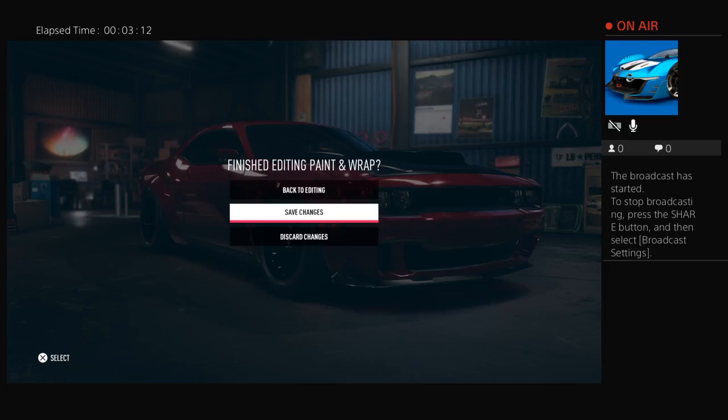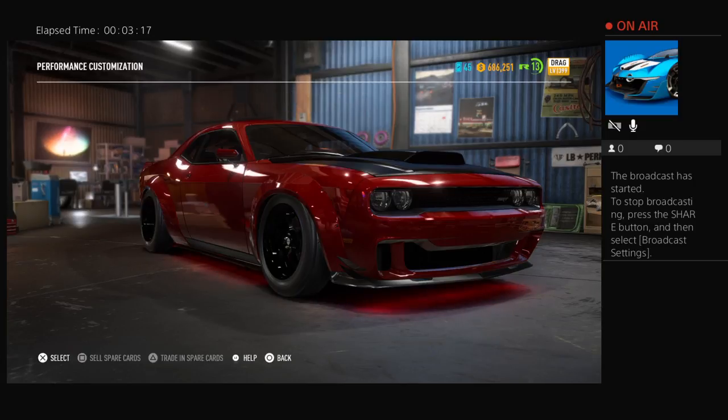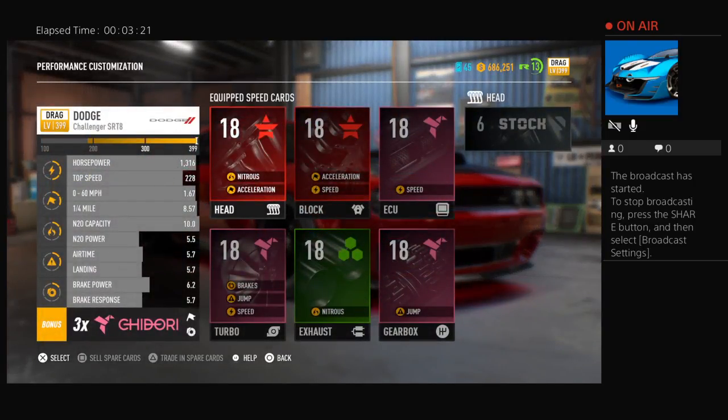Going back — as you can see, my car is level 399 with 1,360 horsepower, a top speed of 228. I think this is the fastest car in the game because it goes 0-60 in 1.67 seconds. There's also another car, a Mitsubishi — I still don't know how to pronounce it — it's gray, like an off-road car, and its 0-60 is 1.63.